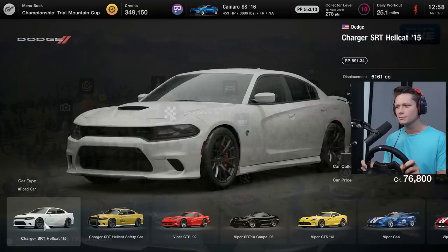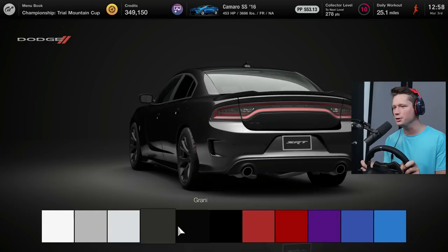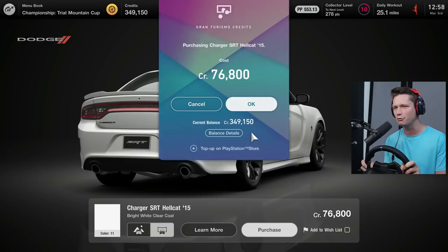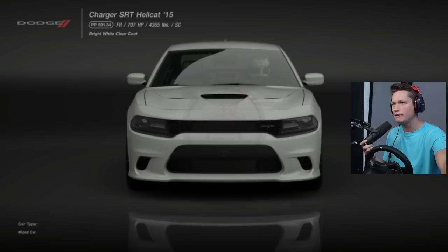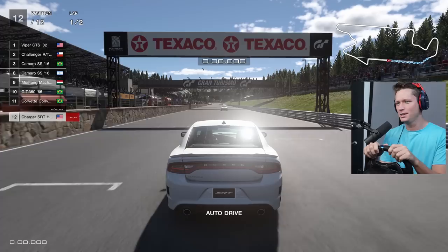I've really been wanting to check out the Charger Hellcat. Here it is - the 2015 Dodge Charger Hellcat, 707 horsepower. Available in white, gray, black, and red. I feel like white is where it's at - that thing is beautiful. Go ahead and purchase it. What was that, like 75k? 707 horsepower baby. She looks good man. Bit of a sleeper - you see Chargers everywhere, but they're not all Hellcats.